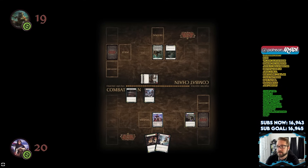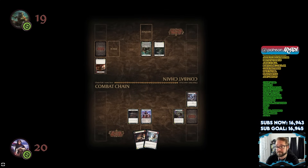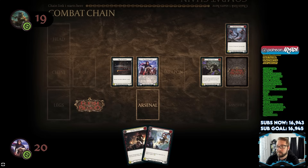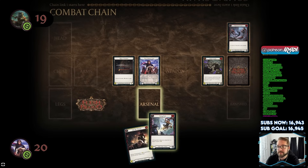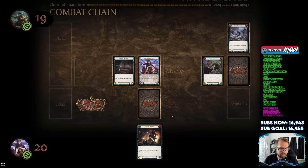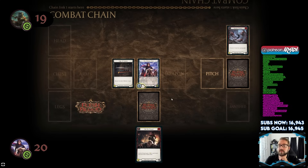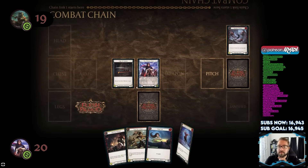Let's clean up the combat chain — weapons and equipment return to their respective zones. You have cards left in your hand, so you can put one face down into your arsenal. You can play cards from arsenal on a future turn, but you can't pitch or defend from arsenal — you can only play cards from it, including defense reaction cards. Put all cards from your pitch zone on the bottom of your deck, then draw up to your hero's intellect.